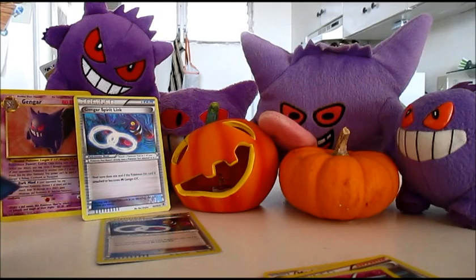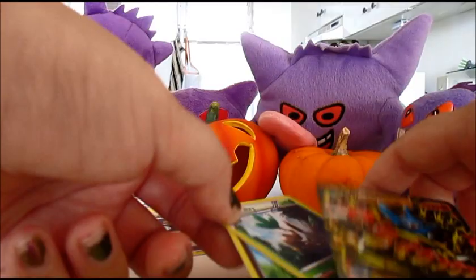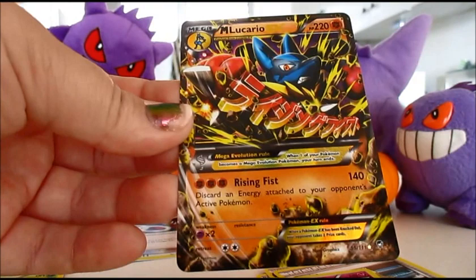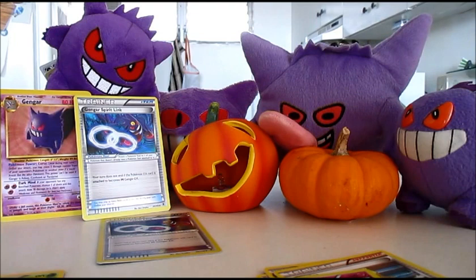Let's do the recap. For the rares, we got a Furret and a Leafeon. For the holos, we got a Shiftry — kind of a troll from Flashfire — and a Mega Lucario EX, which brings me to at least a playset if not more at this point. Anyways, thanks so much for tuning in, guys. I really liked having the spooky background with all the Gengars and the pumpkins. Thanks so much for tuning in, and I will see you soon.